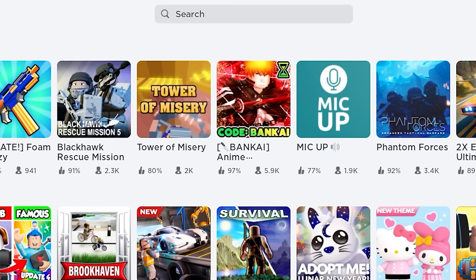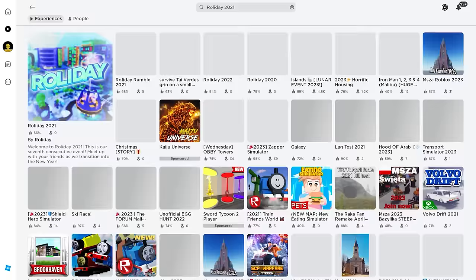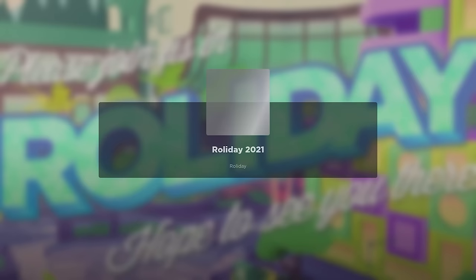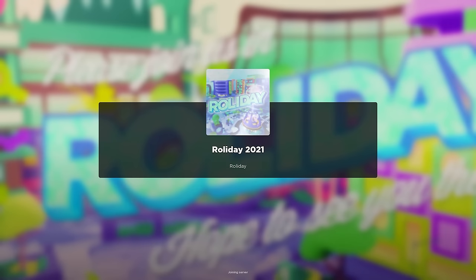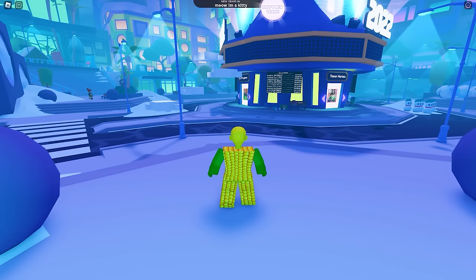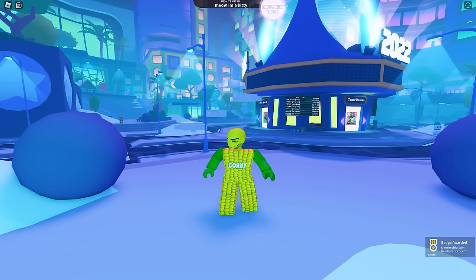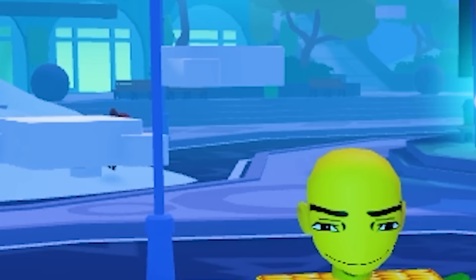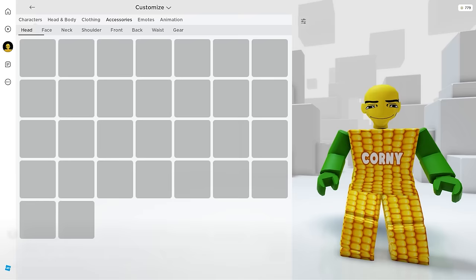First, join this game called Rolliday 2021 by Rolliday. This free UGC item is so easy to unlock — once you join the game you're going to receive the badge. That's basically it. This item has been here for some time and I'm glad new players can still get this. Let's go over to our inventory — in your accessories then the head, here it is.